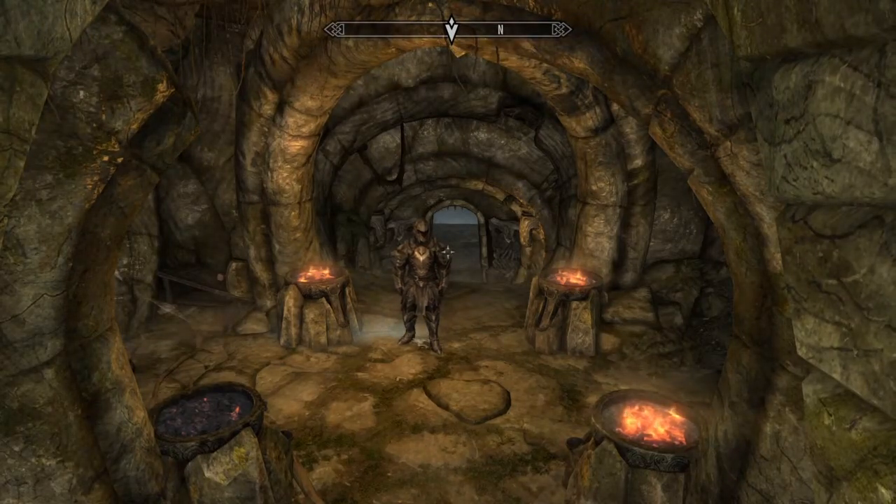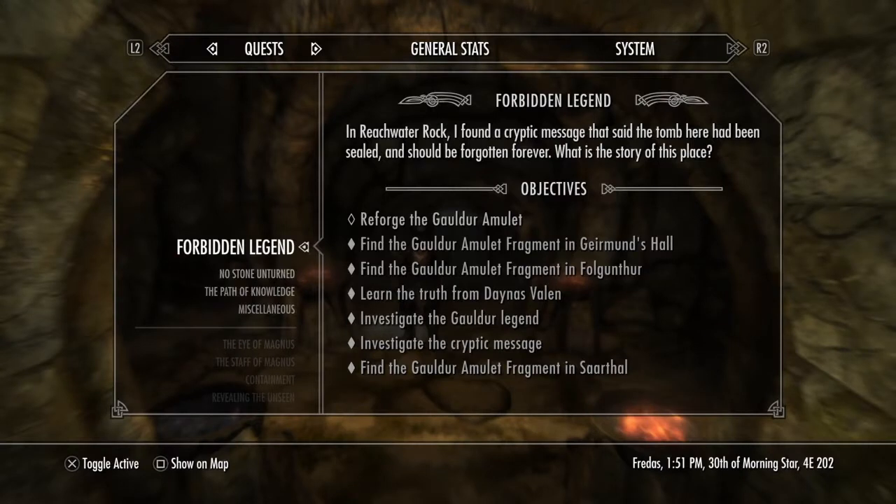Hi guys, it's GT here and in this video I'm going to be showing you how to complete the boss fight at the end of the Forbidden Legend quest. This is the part where you're fighting against the three brothers who you took the amulet fragments from. I know a lot of people have trouble with this fight — it is a very tricky fight if you're not sure how to approach it. I'm going to show you a really useful technique to complete this fight a lot easier.